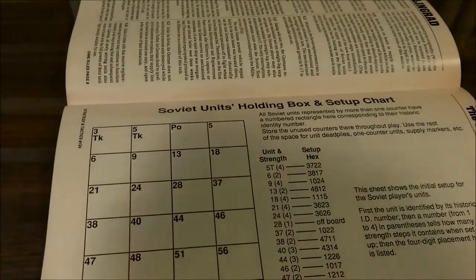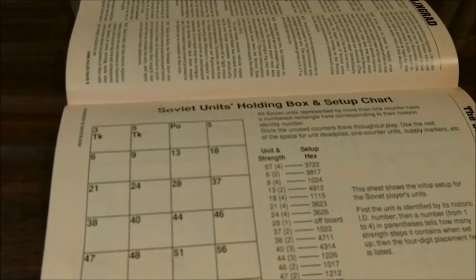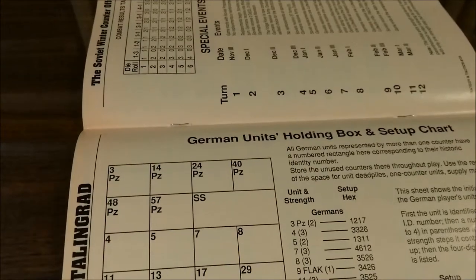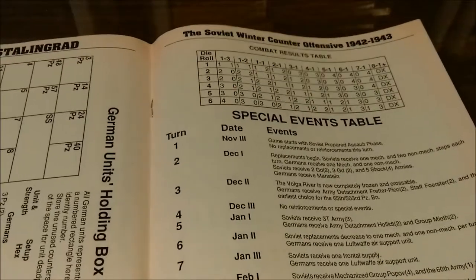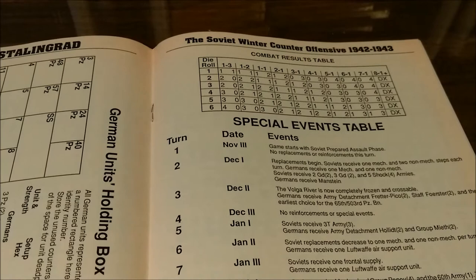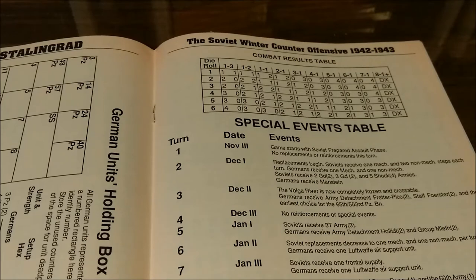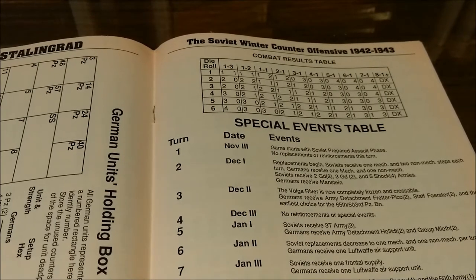We have a Soviet units holding box and setup chart, and a German units holding box and setup chart. Then we have a special events table and the combat results table. Combat results go from 1-to-3 odds up to 8-to-1 plus — results look like step losses for both the attacker and the defender, but you'd have to read the actual combat results section to be sure.